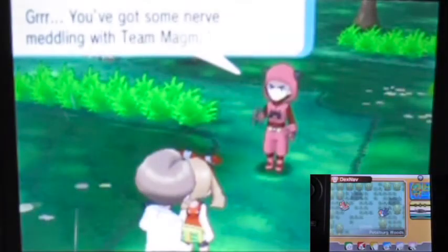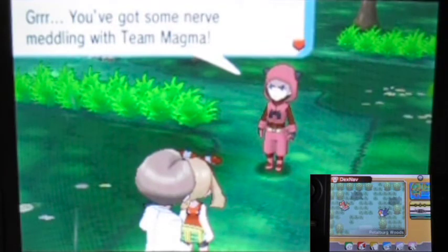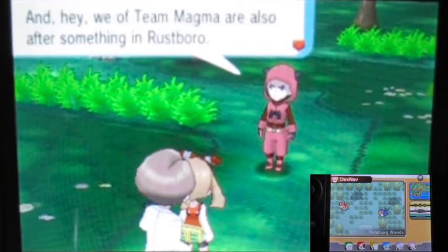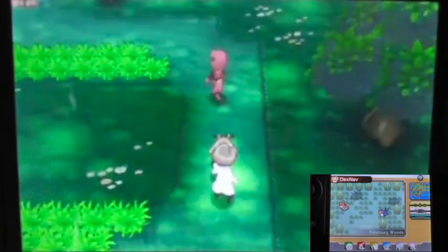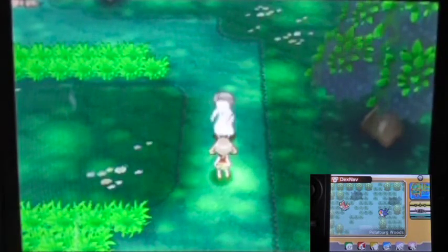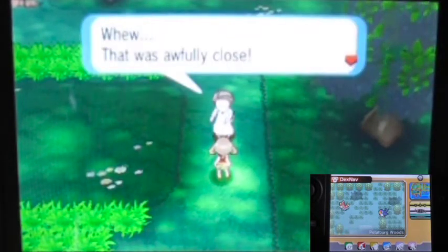The grunt says: 'I'm a strong girl! You've got some nerve meddling with Team Magma — come battle me again!' But then they decide to leave. That was awfully close.